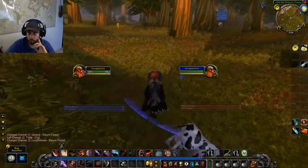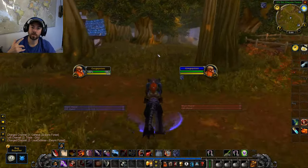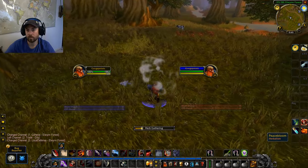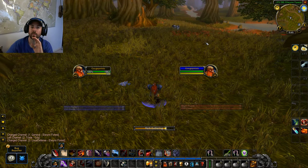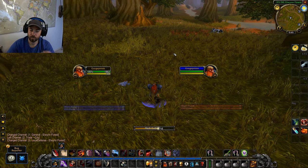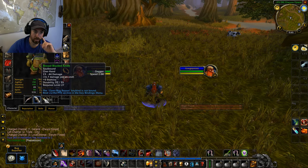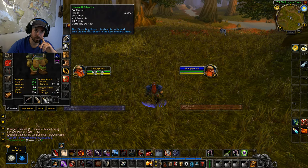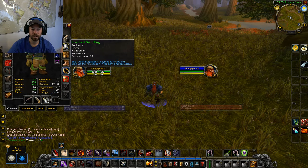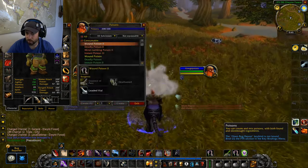So when we got reset in the classic beta, it wiped our characters and gave us the ability to create pre-made characters up to level 40. The level cap is 45, so you can level from 40 to 45 on any character you want. The gear is pretty bad — it's got a lot of strength on it for rogues, and some of it you wouldn't actually end up with at that level.